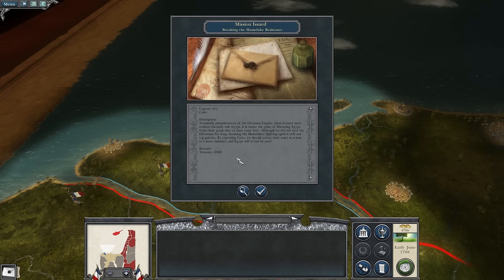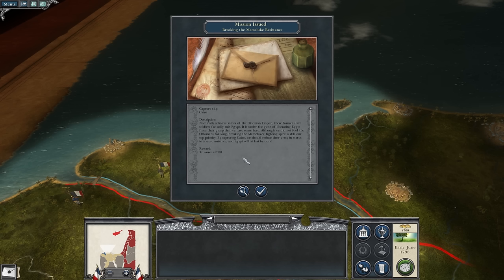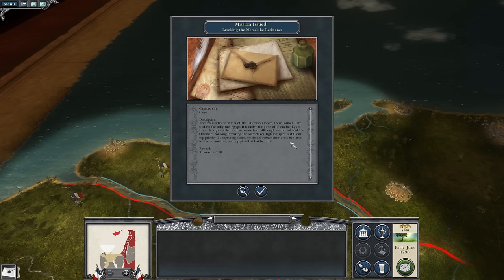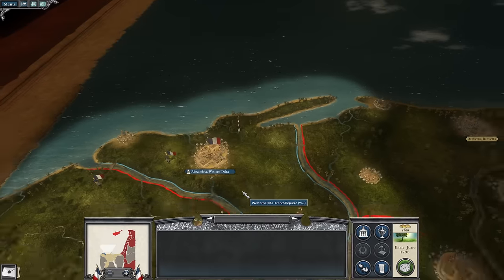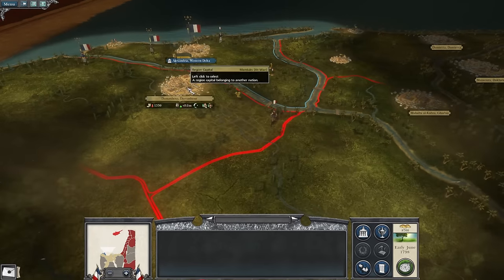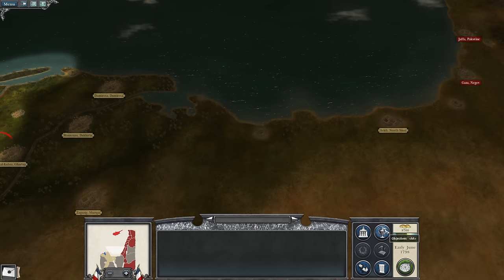Our first mission: breaking the Mameluke resistance. We need to capture Cairo. These former slave soldiers factually rule Egypt; it is under the guise of liberating Egypt from their grasp that we have come here, though we didn't fool the Ottomans for long. Breaking the Mamelukes' fighting spirit is our top priority — by capturing Cairo we reduce their army to a nuisance and Egypt will be ours. We'll gain 2,000 gold. So we want to march on Cairo pretty swiftly, claim it, break them there, and then sweep up.